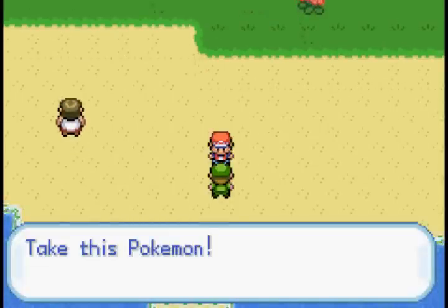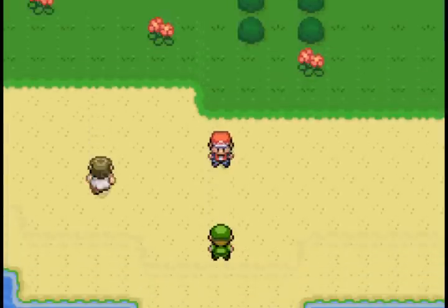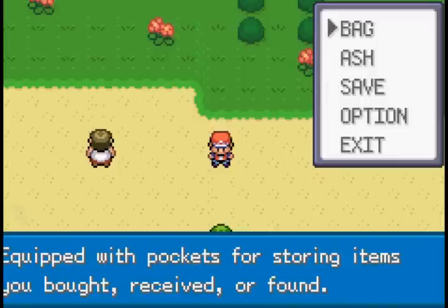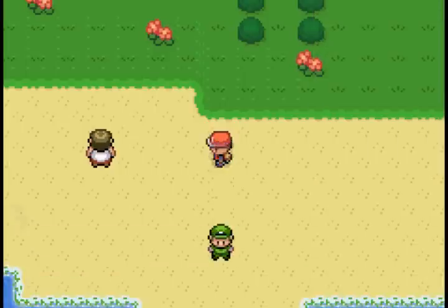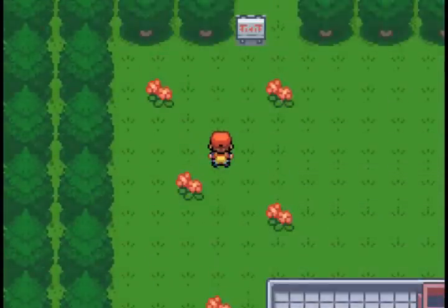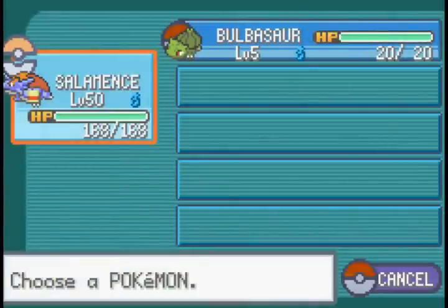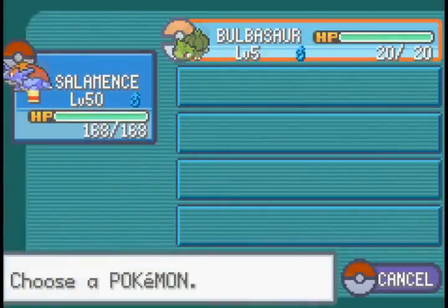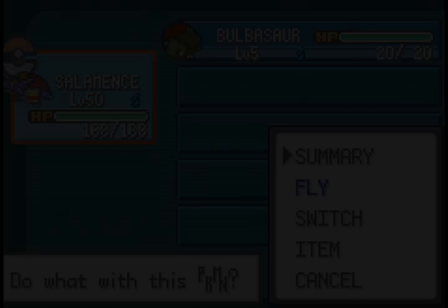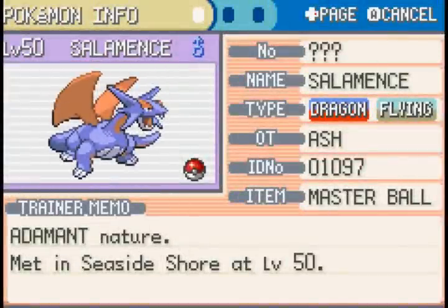It says 'take this Pokemon' but doesn't give us the Pokemon yet. You need to already have a Pokemon in your party to trigger the nickname screen. After I got my Bulbasaur from Professor Oak, instead of nicknaming Bulbasaur it asked me to nickname Salamence - because it nicknames the first Pokemon in your party.